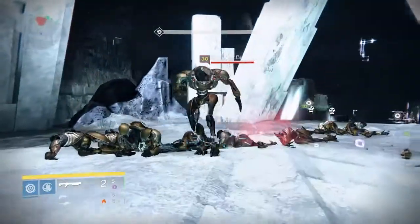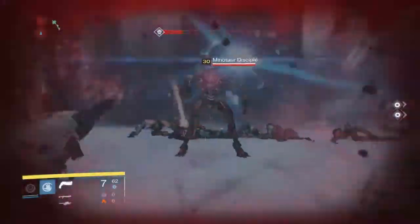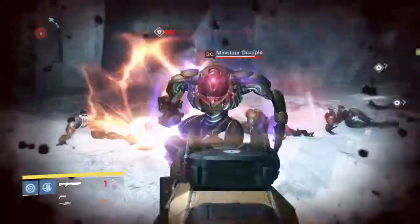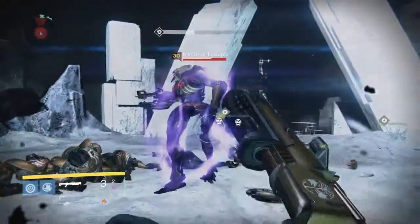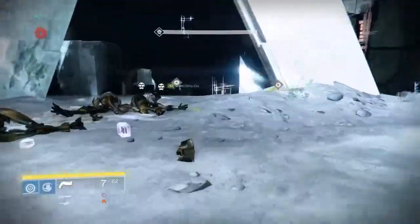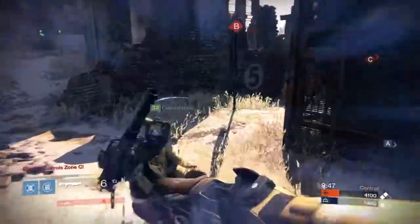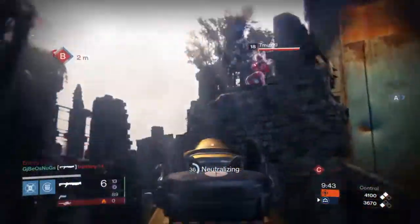Whenever you see me switching weapons back and forth, that's me reload cancelling to get all of Felwinter's Lie's strengths — rate of fire and reload speed are not among them. Reload cancelling helps bypass some of the animation and allows you to get the weapon up quicker to fire after the ammo's already in the magazine.